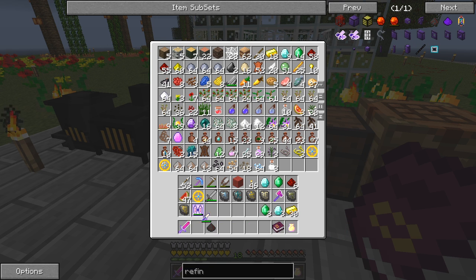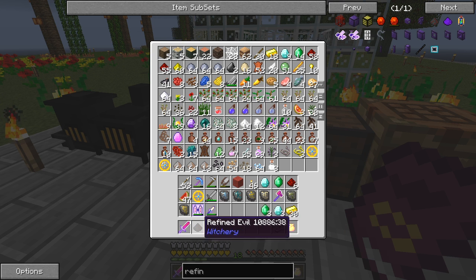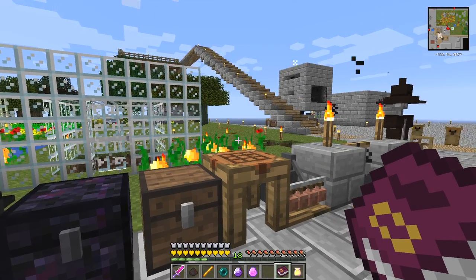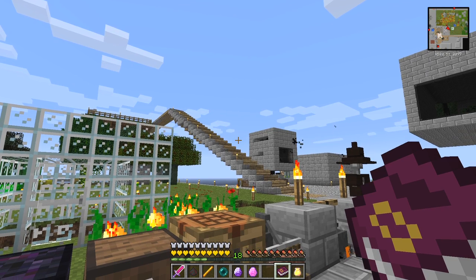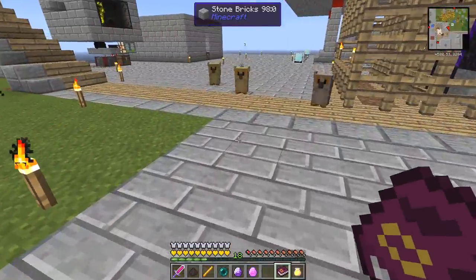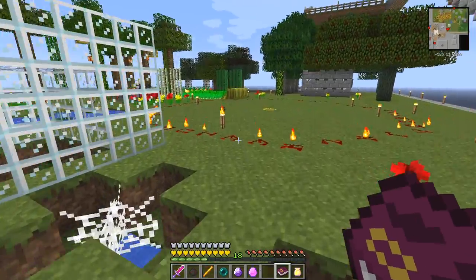We need six items: refined evil, a blaze rod, an ender pearl, a tune stone, and a charged tune stone. It doesn't actually matter which order. Hopefully I only have to do this once. That's five items - that's fine - and 3,000 altar power. The owls are flapping away and making hooty sounds; they're quite cool.